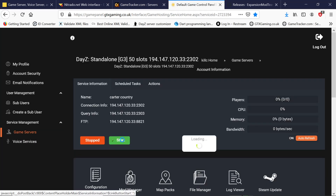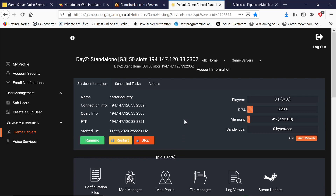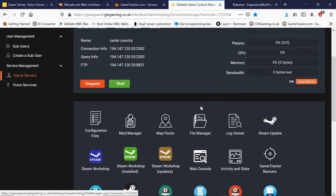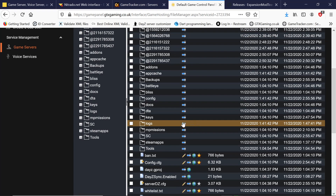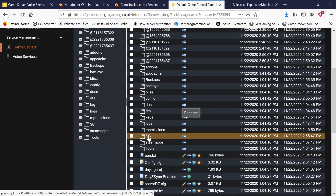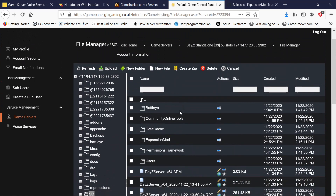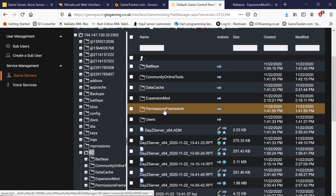Once we have that done we can go back to our control panel and start the server. It'll normally take five to ten minutes to initialize everything but it should be good to go. Last thing — we want to go into file manager, scroll down to the SC folder, which is our config folder. On Nitrado it's your SC folder. Save a profile folder, scroll down to permissions framework.